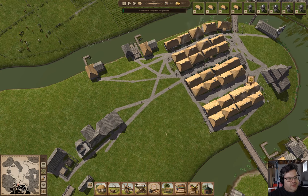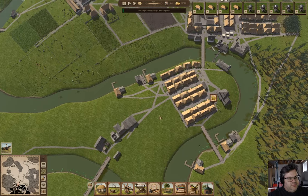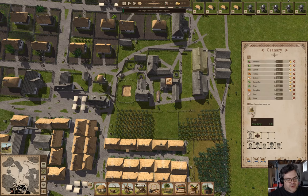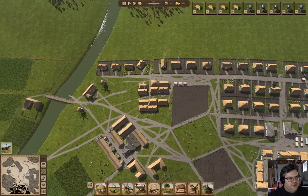We're up to 90 flour, so maybe the houses are starting to move. Where are we storing our flour? We're waiting for it in the granary. We might be starting to catch up on our flour operation there.